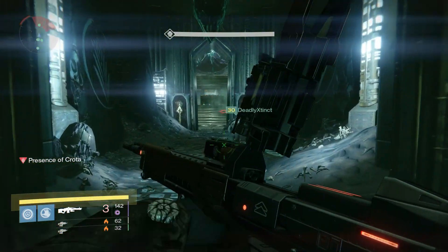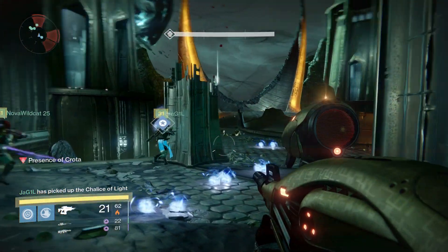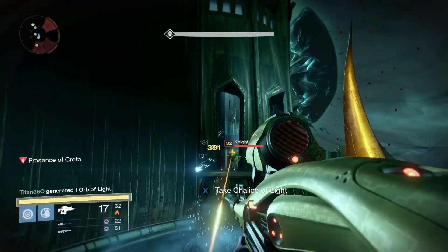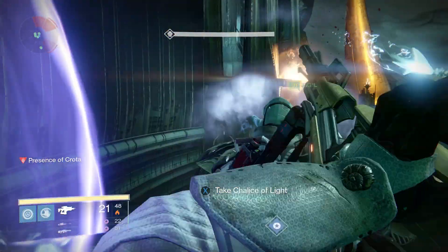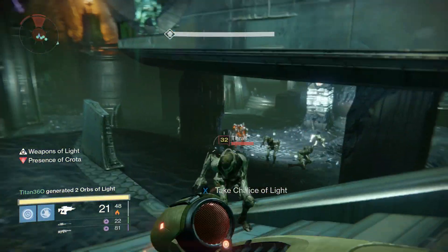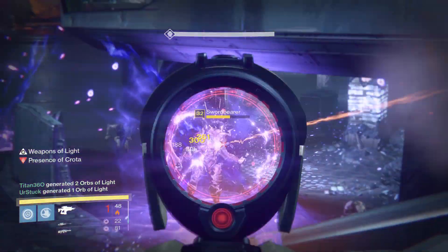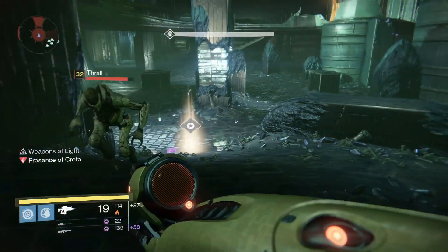Now that's the entire strategy for defeating Crota, but there are two additional challenges you should be aware of during the fight. The first is that just above the staircase you're sitting at, three knights will spawn in the alcove you hid in during the previous encounter — two ranged, also known as boomers, and one melee knight. Be sure to call to your teammates as soon as you see them so that you can focus them down immediately. If ignored, they will likely be the most common cause of death for your group.